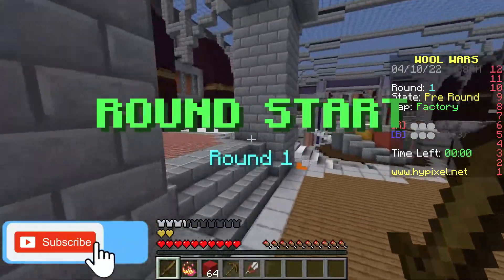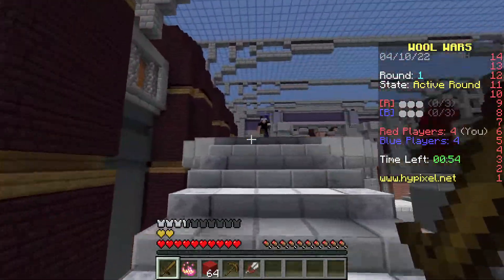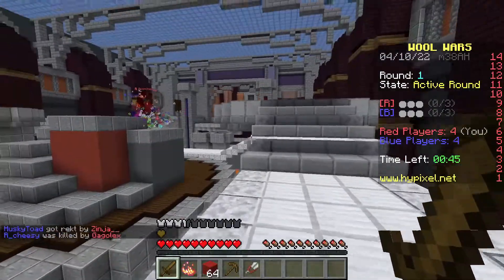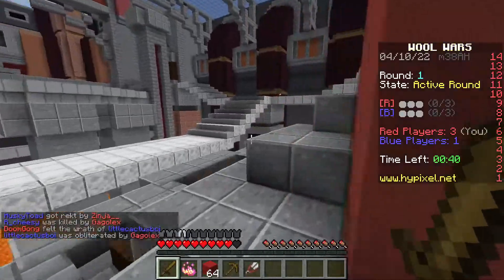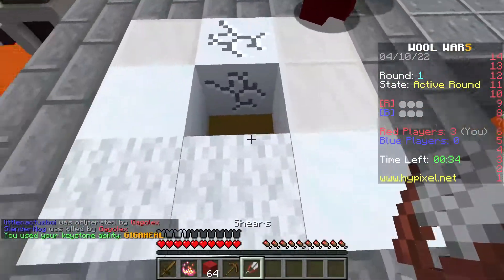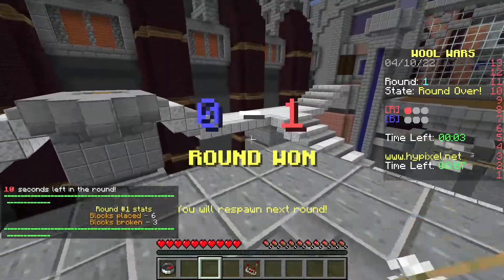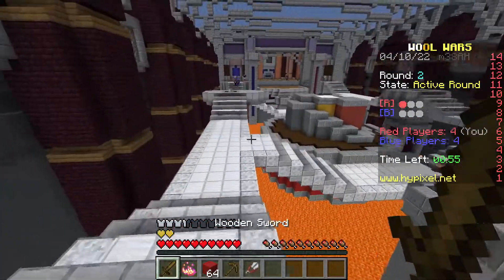The thing about Wool Wars is it's really fast — you go through rounds really quickly. Already I see a jump boost right here. This guy's got a bow, we gotta get out of here. I've got the tank class. I fell off but I need to get up to the top. We gotta get rid of all these blocks so we can put our wool down — there we go, one point for red! The tank ability gives you really fast regeneration.